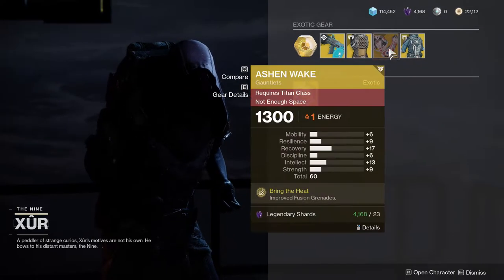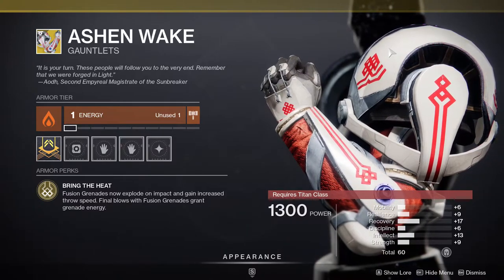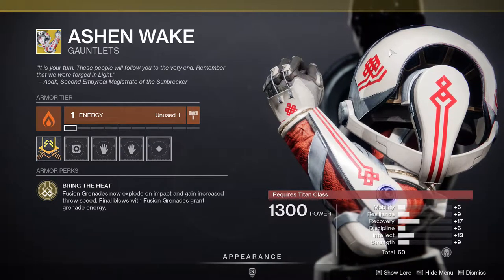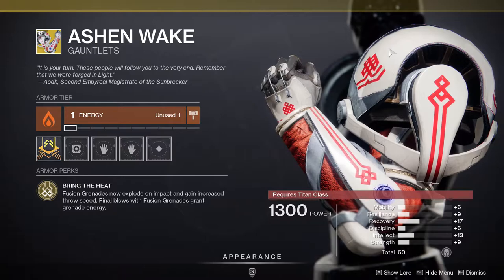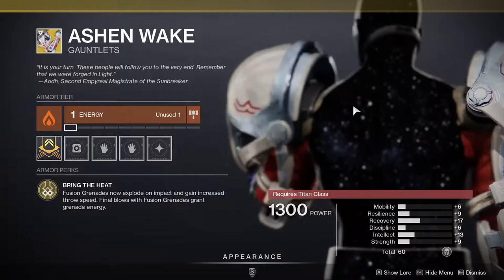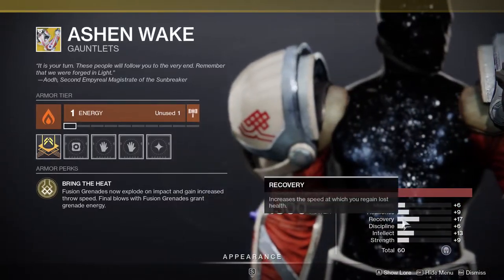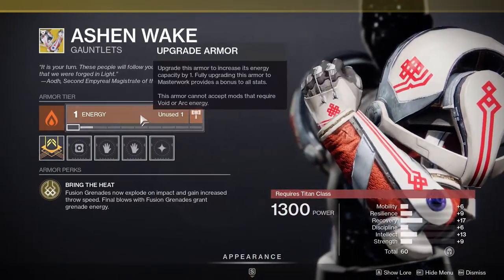Not only that, but if you pair it with bottom tree solar, you'll get your sunspots really fast. If you pair it with middle tree solar, your grenades just do more damage and your hammer will do more damage because your abilities will be doing more damage. Even top tree is still good because you have not only this grenade, but you also have the shoulder charge. Overall, this is like one of the best exotics for Titans. I still think you should pick this up just in case you don't have it.